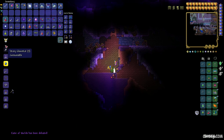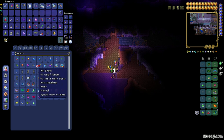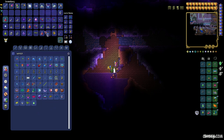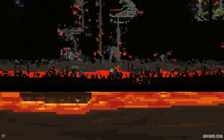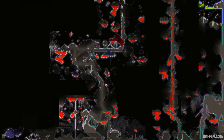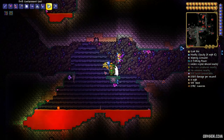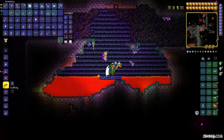Now make a water bucket. It is not required but I highly recommend it. After that, go very deep into the world - into the Underworld. Near the Underworld you will find many places with lava lakes. Simply combine water with the lava lake. When water contacts with lava, you make obsidian.